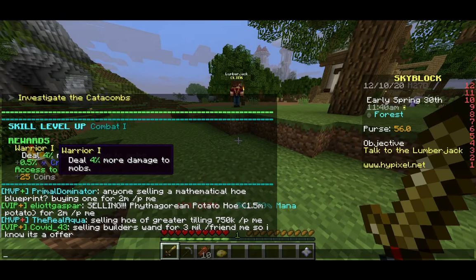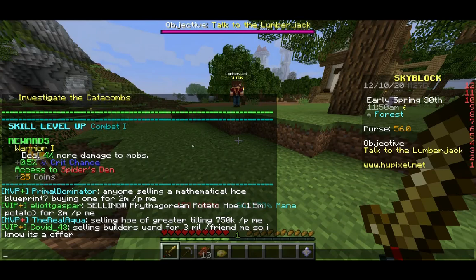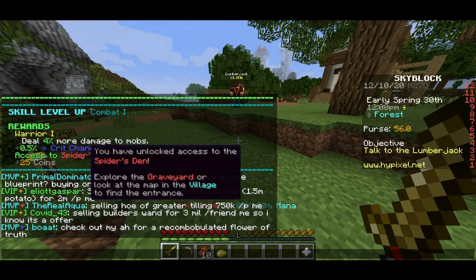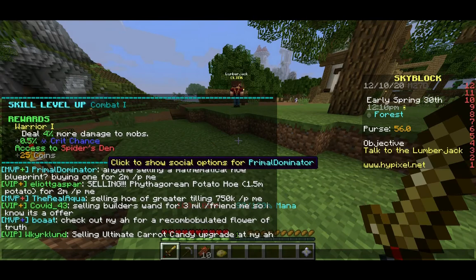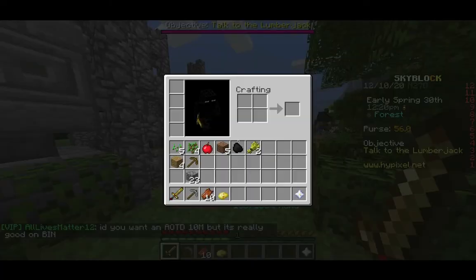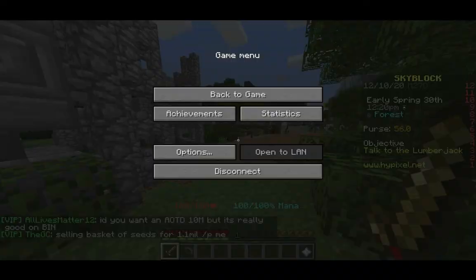We are now Combat Level 1. I deal 4% more damage to mobs. Half a percent of crit chance — so every 2 levels you get 1% chance to deal extra damage. Access to the new island, the Spider's Den — that's self-explanatory. And 25 coins, which is a nice little bonus. I think I'm going to turn off the chat — probably should have done that from the beginning. There are some important things in chat, but for now it's not super important.